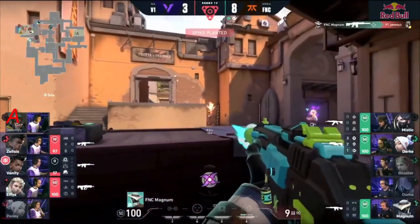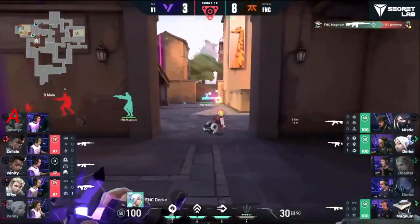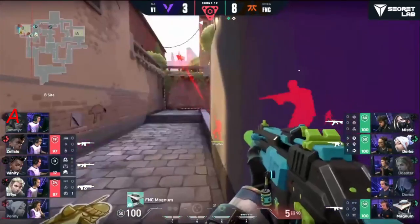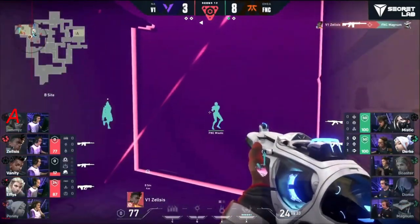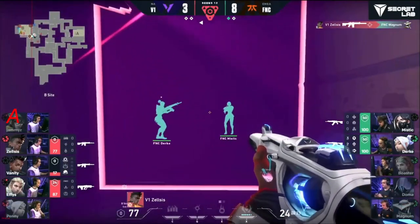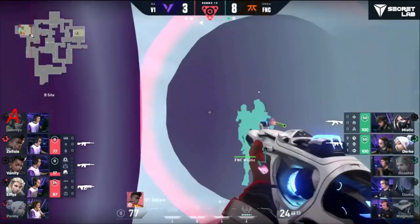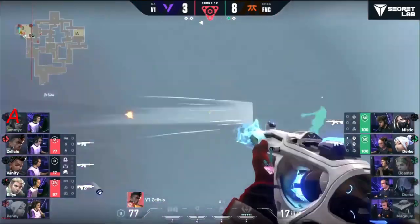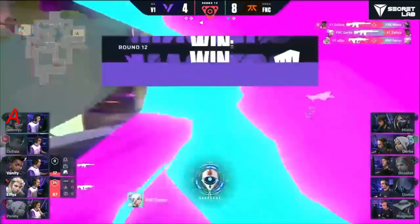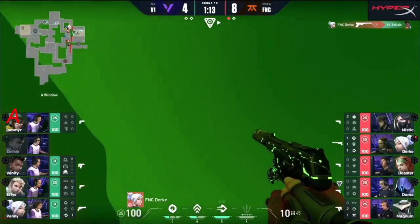Planted already — how has Magnum got here unchecked? Oh no, that's a freebie on Jammies! No way — another 3v3. Durka instantly works through — there's the Cosmic Divide. They're all on site. Great work from Zelsis isolates Magnum, and he wants more. Holding this like his life depends on it. Durka and Mystic on the other side — still there, still holding.